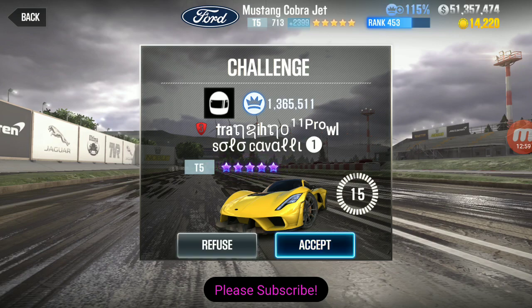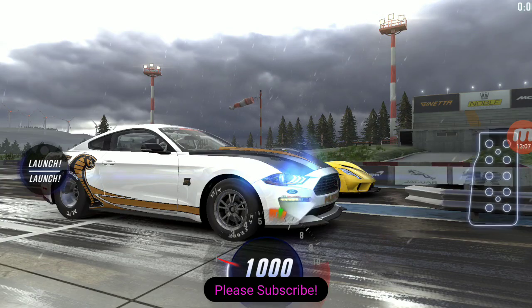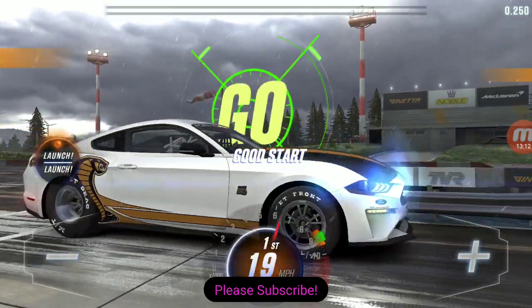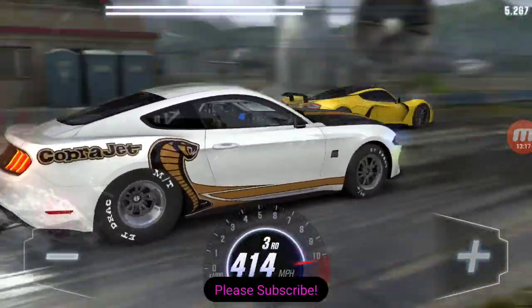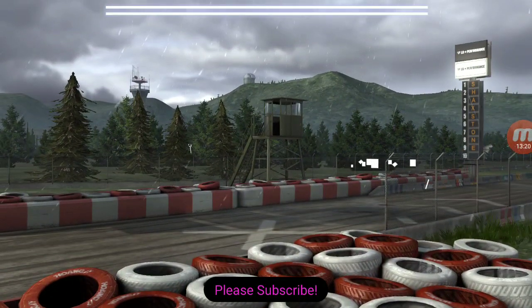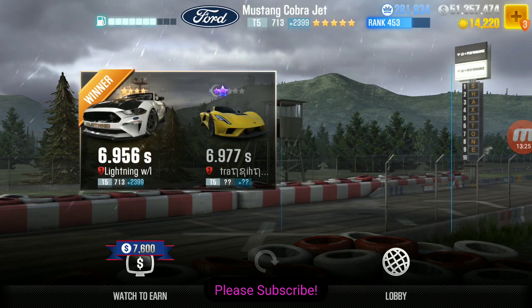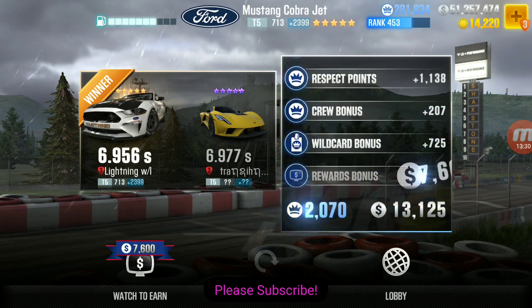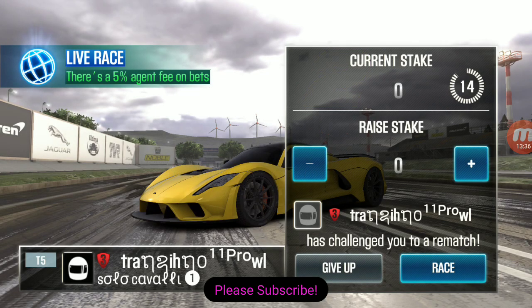Alright, let's race this guy. 3, 2, 1, go. Perfect — see that? We just got a 6.9 right there. Whoa, that guy was fast. I win. 6.956. It's all about the timing of when you let go of the gas — that's all there is to it on getting a good launch on this car.